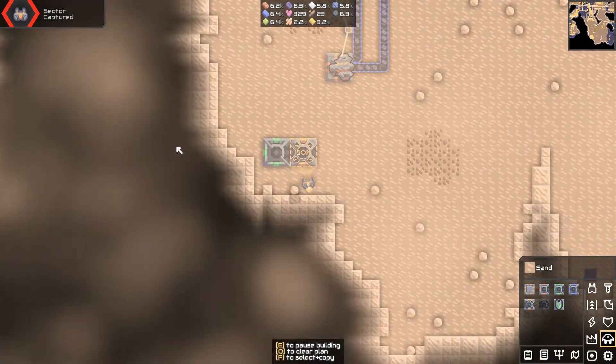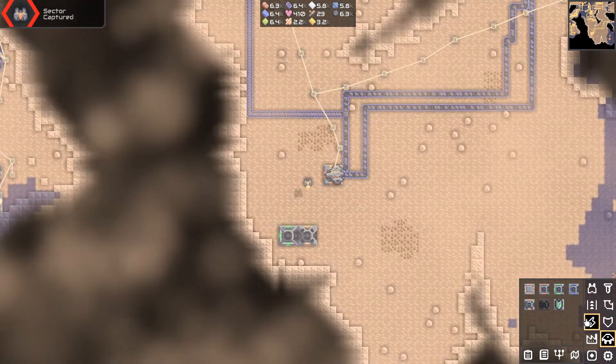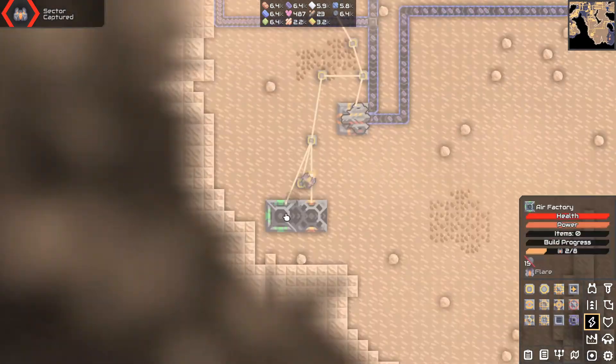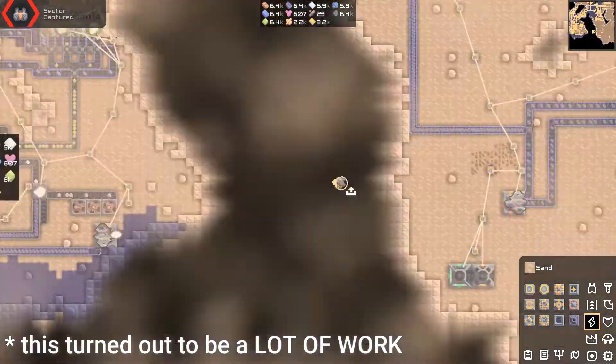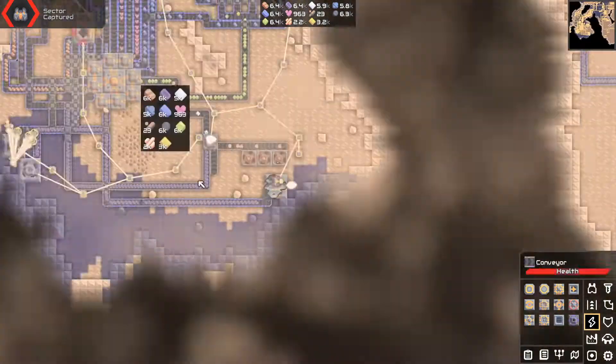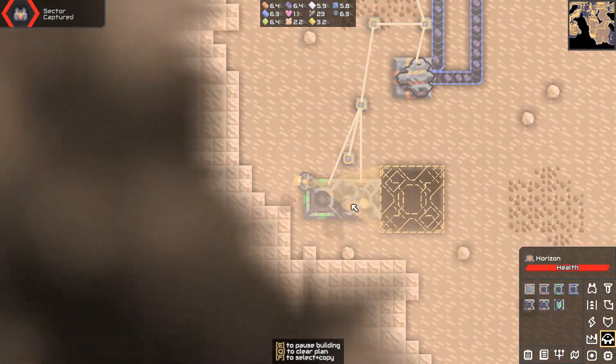Look at this — 650 thorium. So this will pre-create this thing. I also need a bit of electricity here, and silicone. Because I'm lazy I'm just going to fetch it from the core. Now it can work — it's going to be right behind it.